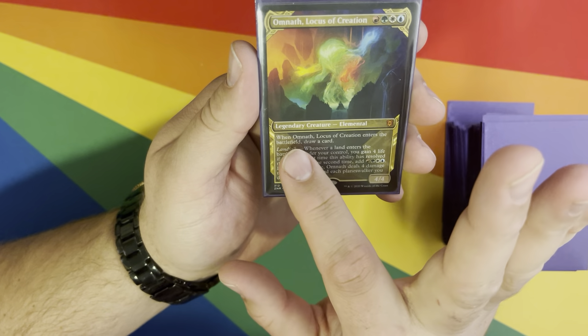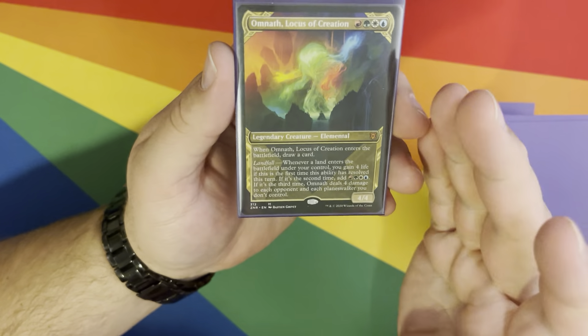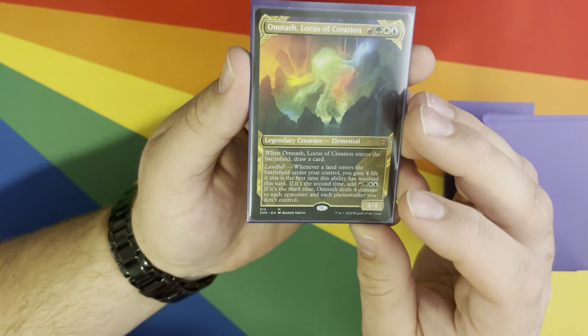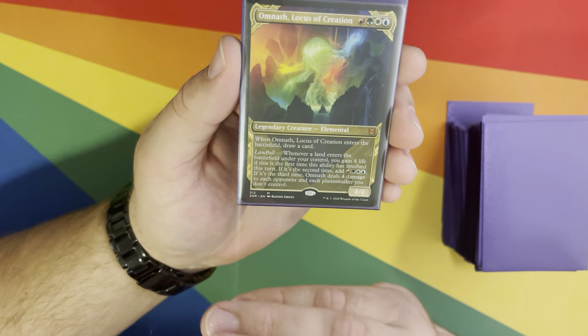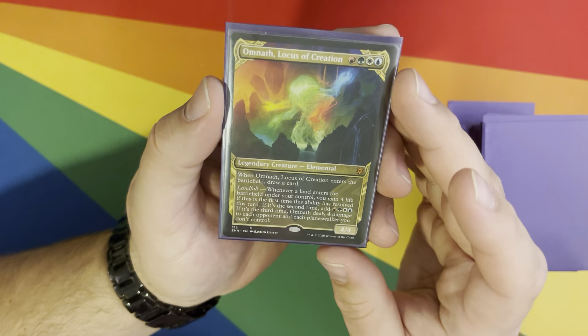When Omnath Locus of Creation enters the battlefield, draw a card. So it replaces itself. Fantastic, right? But it's not in the hand, because it's going to be in the command zone. So it's just extra card draw — always good to have.